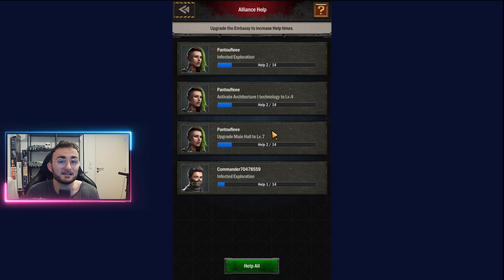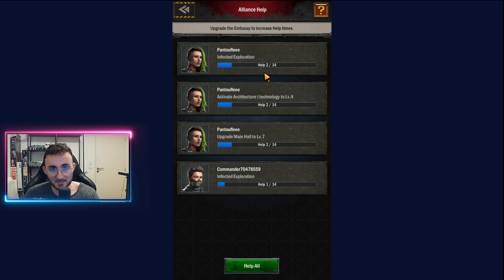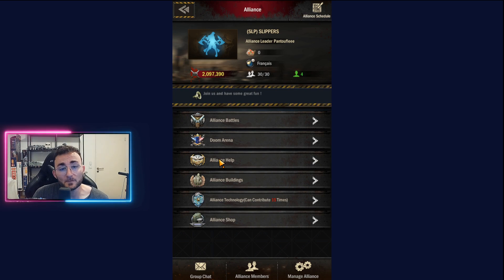What that means is that if you are training, say, 60 troops that will take 30 minutes, and you go to the help section of the alliance and people help you, the time will drop down by a lot. There are also many other things that can help — the first and most interesting one is called alliance help.